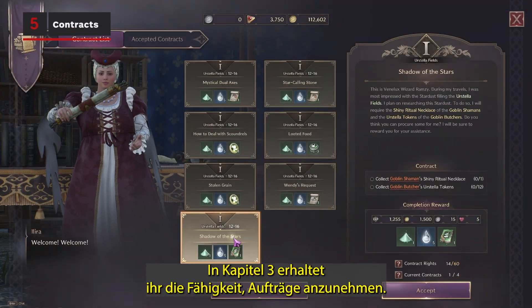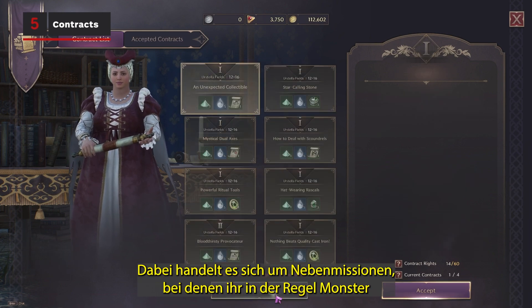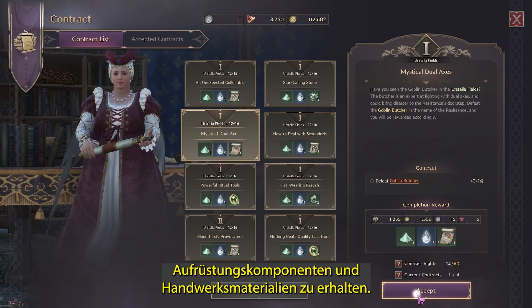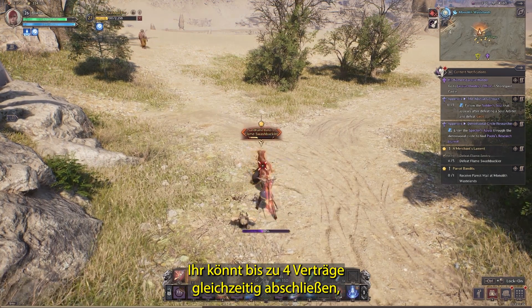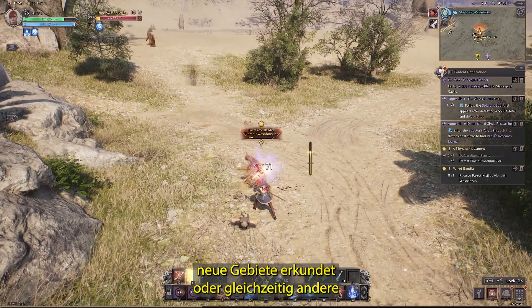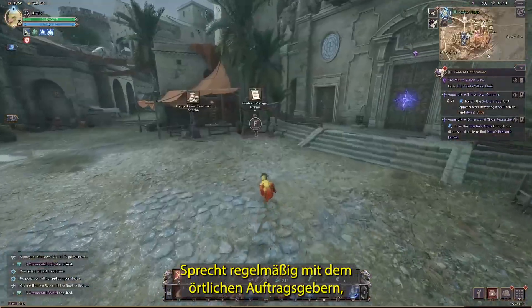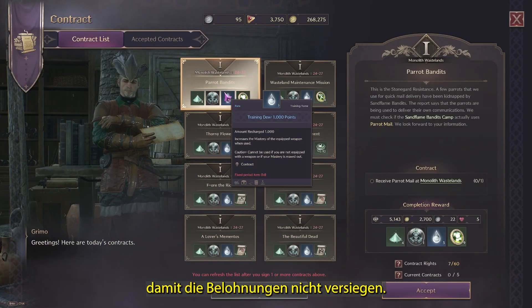During Chapter 3, you'll unlock the ability to take on Contracts. These are side missions that usually see you defeating monsters and collecting resources within a given area for a reward of upgrade components and crafting materials. You can hold up to 5 contracts at once, and they're great to collect when you're exploring new areas or doing other side missions, as you can collect more rewards for exploring areas you already need to be in. Be sure to regularly check in with the local Contract Manager to keep the rewards flowing.